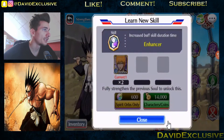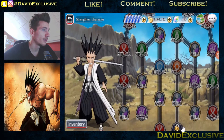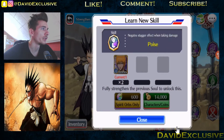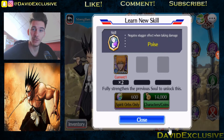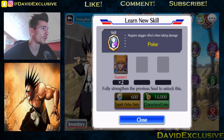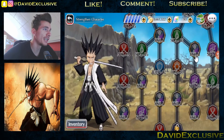After that we still have Enhancer — increase buff skill duration time — two Ichigos. Furthermore we got Poise — negate stagger effect when taking damage. I have no idea what this skill is about, never heard of it. Poise: negate stagger effect when taking damage — no idea. If any of you could explain this skill to me that would be very appreciated.